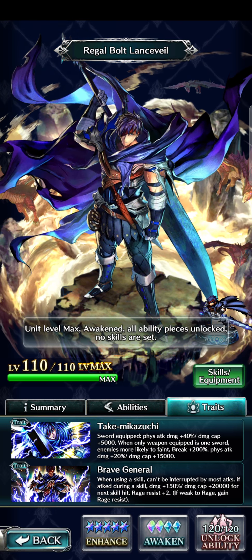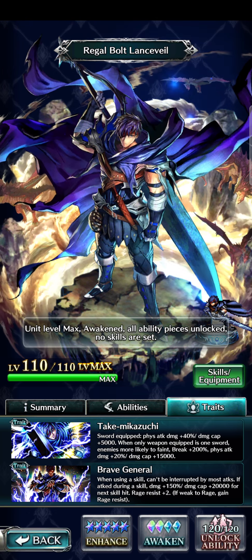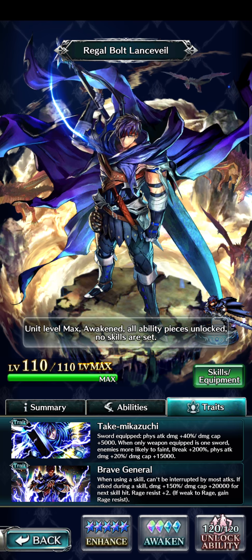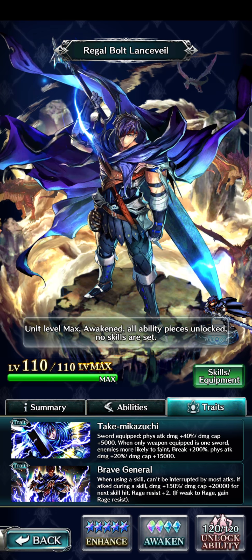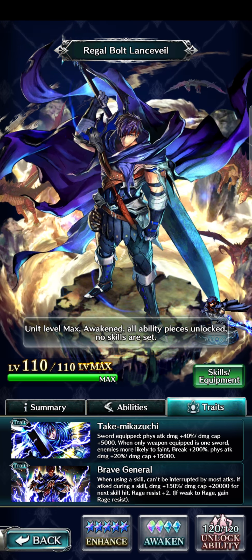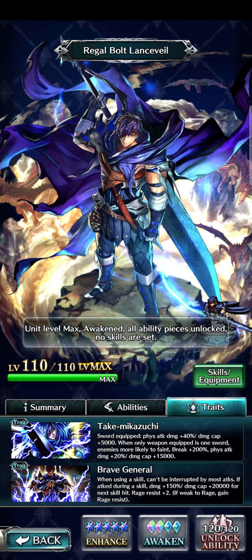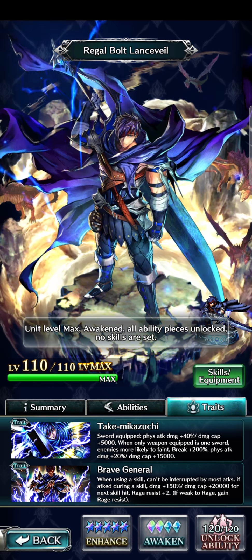Looking at his traits, we have Take Mikazuchi: sword equip, physical attack damage +40, damage cap +5,000 when only one sword is equipped, enemy is more likely to faint, break +200, physical attack damage +20%, damage cap +15,000. Basically, you want to single wield with a sword. You get lots of damage cap, increased faint likelihood, and a large break bonus — really good all around for boss fights and arena.